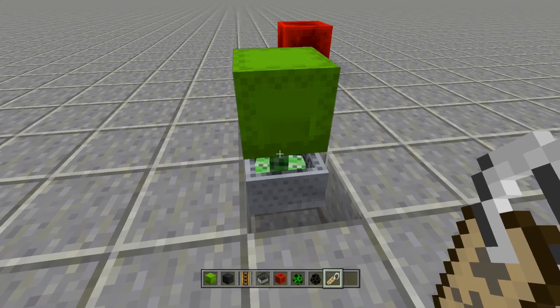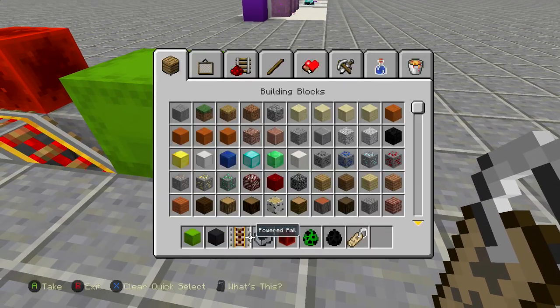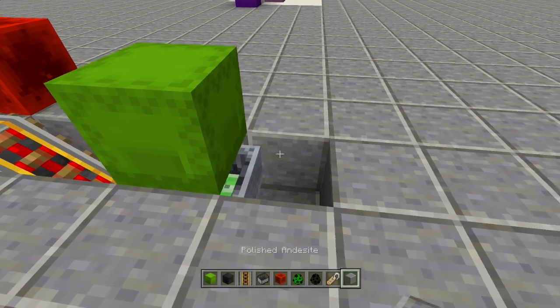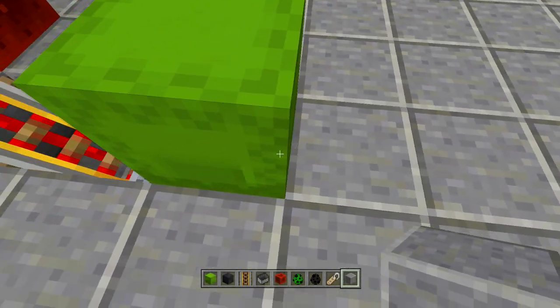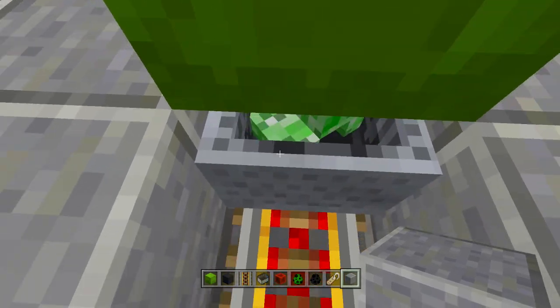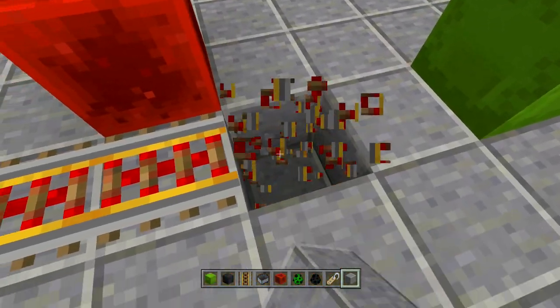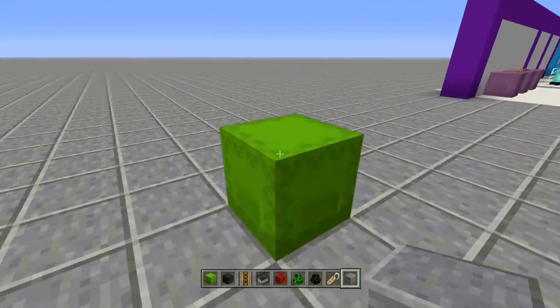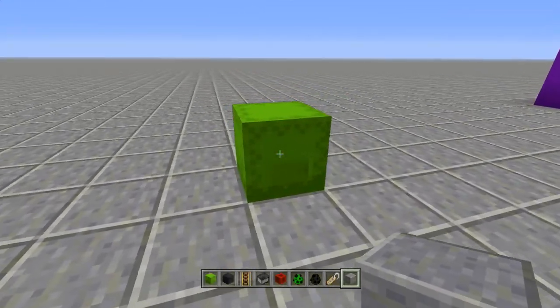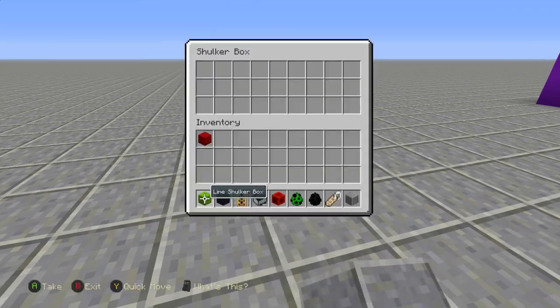You can name tag him from outside the box — just make sure you name tag them or they will despawn. You don't want to trap the creeper and then have him despawn. Place the box back, place him back over, and there we go. You don't even have to put them near a wall — you can have them right in the middle of a room. There is your creeper shulker box little guy, really cool looking when you open it up.